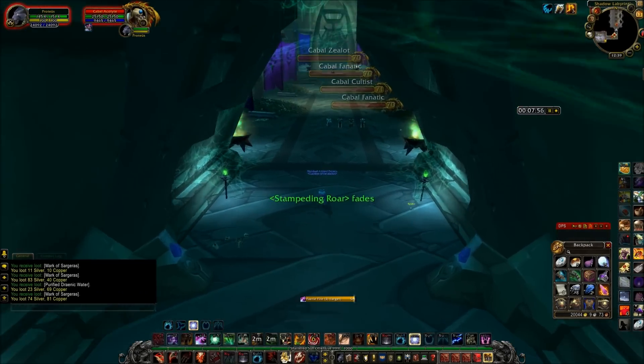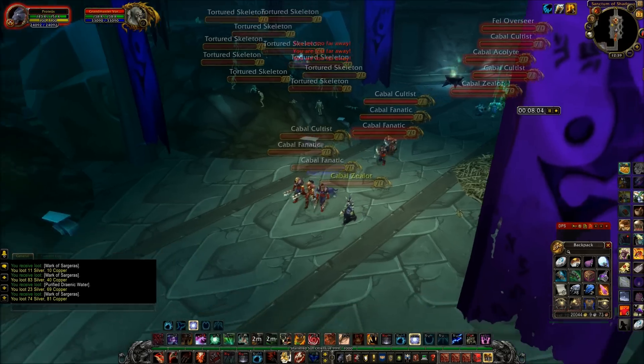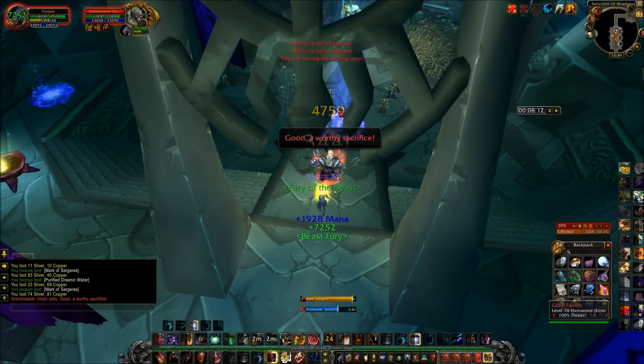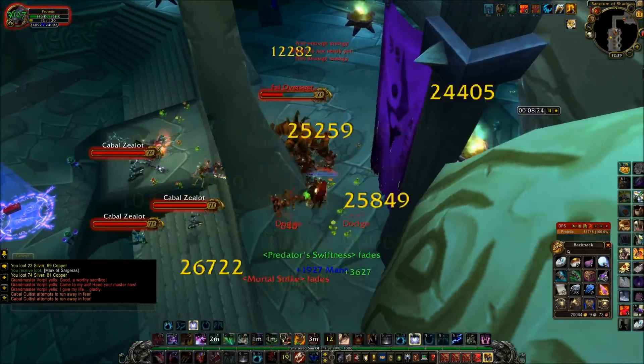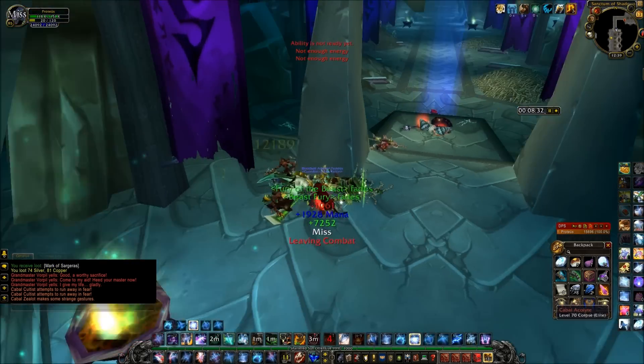This pull actually begins in the hallway a little earlier, but I cut that out. Once you attack this boss he'll call all the other mobs in that hallway too. I just blow my cooldowns on him again to avoid having to fight the boss plus all those other adds at the same time.